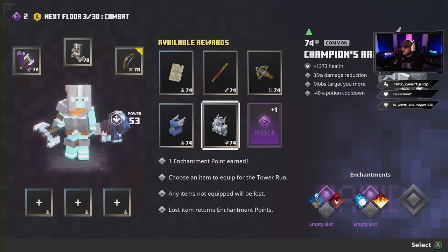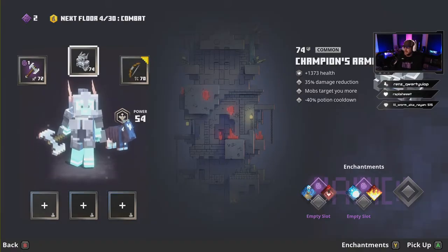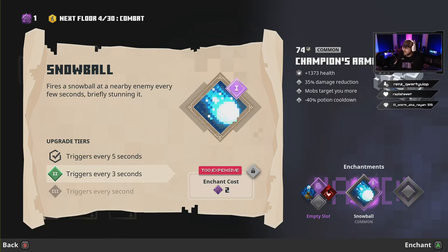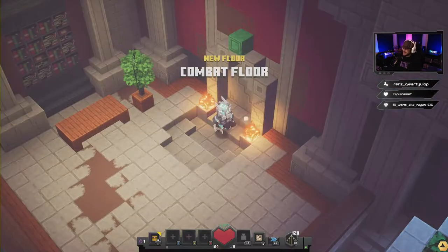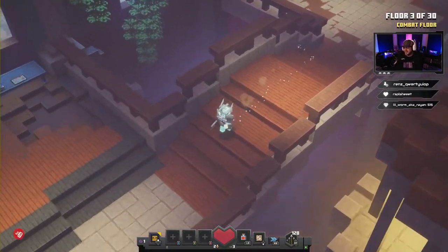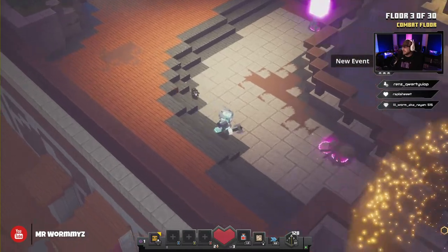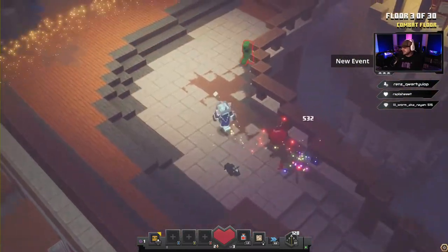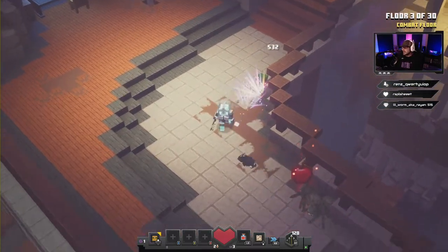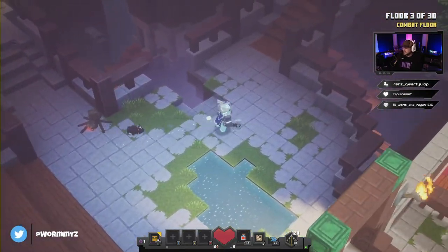On round three, we're gonna take this Champion's Armor. As soon as we get in here, we're gonna equip Snowball. Snowball is one of the most important things you're gonna use in this tower — it'll allow you to knock out the creepers and stuff that are coming at you, and it'll save your butt.